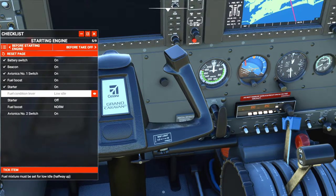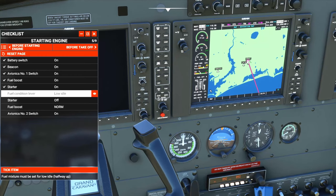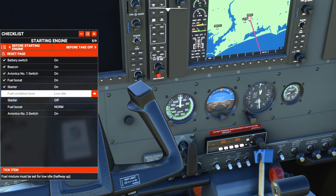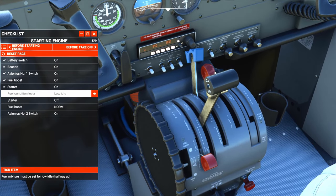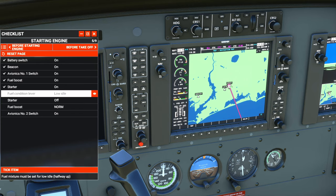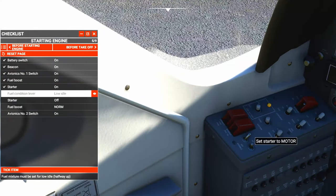Make sure the fuel condition lever is in high idle. We're going to wait until NG is over 12, then go to low idle. ITT should be 1090 max for two seconds. NG needs to be over 52 percent — we're at 80 percent, good. Now turn the starter switch to off.